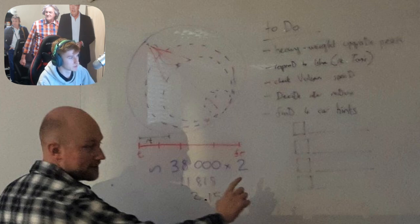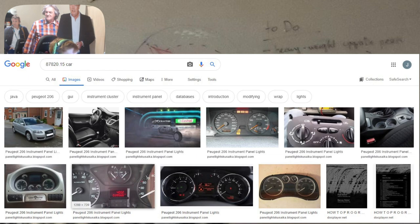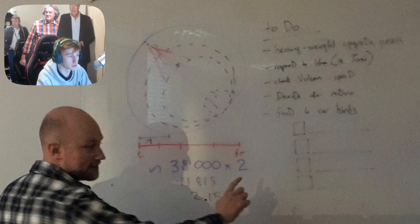Another thing on the monitor is a bunch of numbers. The numbers say 38,000 times two, then 11,815 and then 2.15 below that. If you whip your calculator out and times 38,000 by 2, add 11,815 and then add 2.15, you'll get 87,820.15. If you Google '87820.15 car' and go to images, you'll get a lot of information about the Peugeot 206 instrument panel. The Peugeot 206 was also on the big leaked car list I covered a few weeks ago, so could this number be hinting towards the Peugeot 206 RC returning to the game?